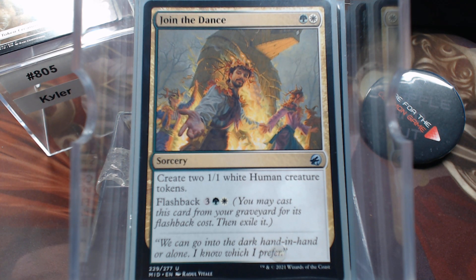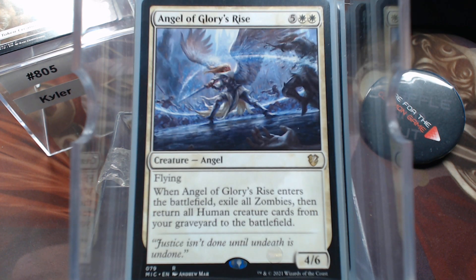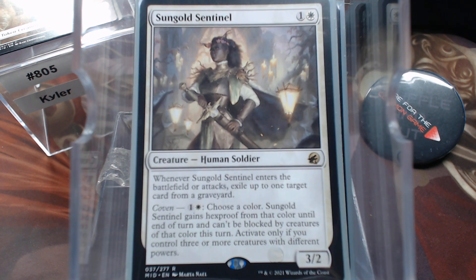Join the Dance — you get the humans, and then the humans pump the commander, and then maybe they tap for mana. You see what I'm saying? Angel of Glory's Rise — bring all them humans back, exile all them zombies. Zombies are on the rise. Midnight Hunt was all about werewolves, but I think the takeaway is zombies right now. And then Sunrise Sovereign... Sentinel.